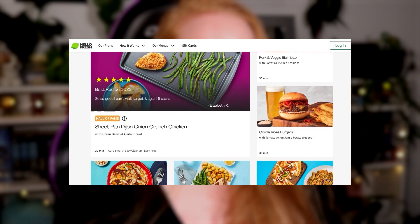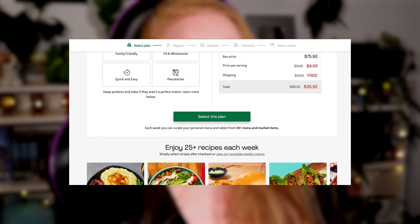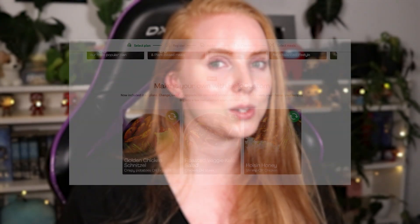They also offer a variety of different meal options, such as family friendly for those of you with families, the fit and wholesome for those trying to get fit, and if like me you don't really have a lot of time to cook in your everyday life and you'd like to save some time, there's also the quick and easy meal option. Everything in their boxes is directly sourced from US farmers and delivered within a week, so you can count on everything being super fresh. And if you're looking for something a little bit more specific for your lunchbox, there's also the HelloFresh market, where you can find breakfast bites, snacks, sides, delicious desserts, and much more.